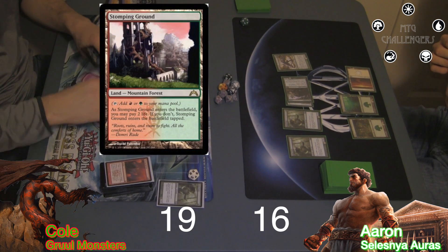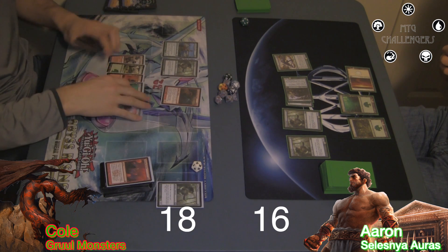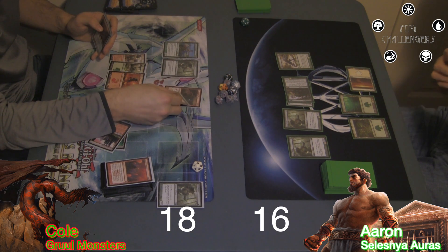Cole played a Stomping Ground, paying 2 life for it. He also gained a life from the Courser, going to 18. He then cast a removal spell targeting his Dragon and my Boon Satyr, killing it. This brought my Stalker down to 4 power due to the Ethereal Armor.